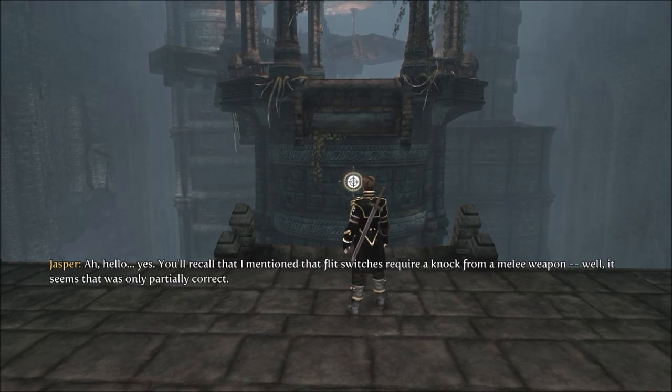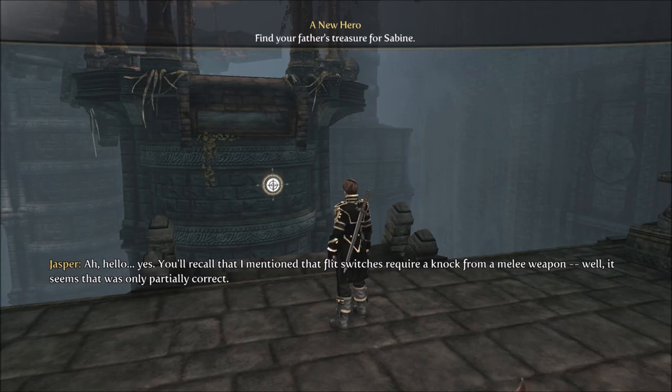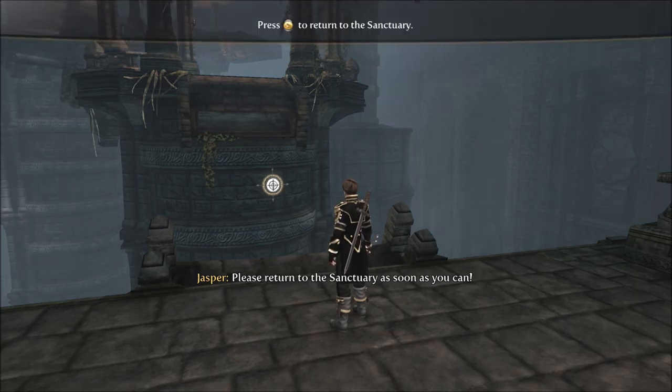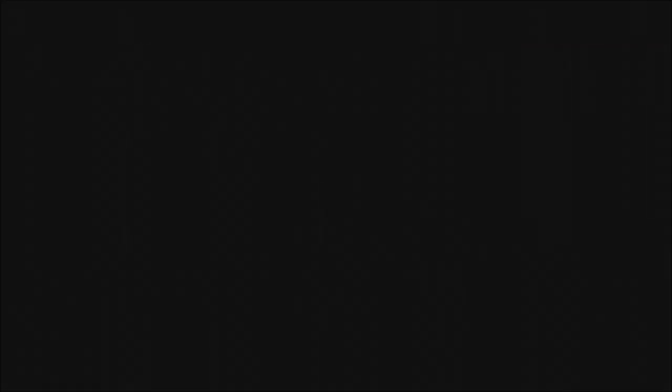Oh, hello. You'll recall that I mentioned that flit switches require a knock from a melee weapon. Well, it seems that was only partially correct. According to the book, only blue switches require melee weapons. The red variety requires magic, and to activate yellow switches you must shoot them with a firearm. So the game continues with color coordination with specific abilities — red being magic, yellow being ranged, blue being melee.